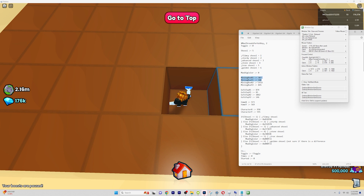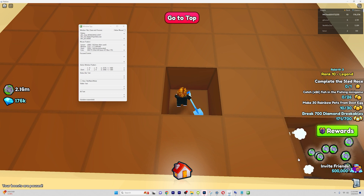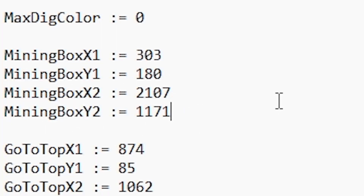Now you've got both of those done, you're going to have to change mining box X2 and Y2. So select Roblox again, make sure it doesn't get any of these texts, and hold shift again. Now copy these values and paste it back into the notepad. Yet again, you're going to be stuck with two values, so make sure to delete these commas in between and place it in the second mining box Y2.